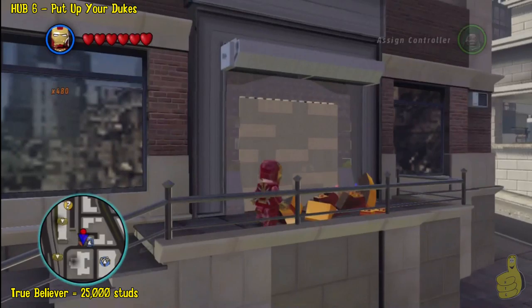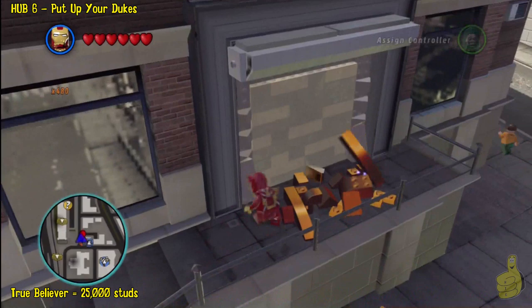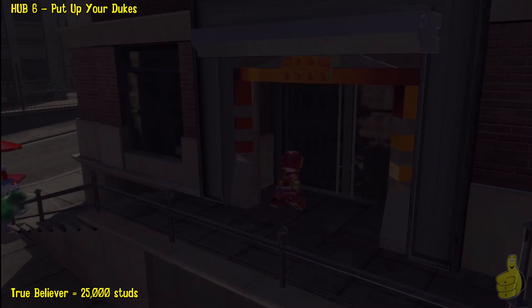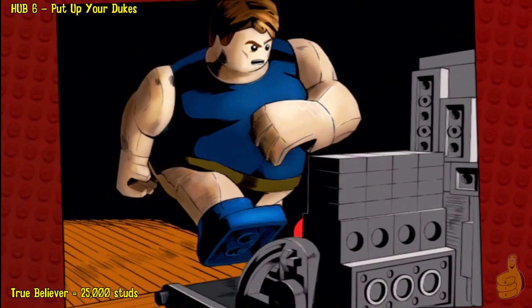Now we're going to drop down below and there should be some bouncing bricks on the front side. We'll give you a quick little peek at the building here — this is Fogwell's Gym. Once you build these bricks up, we'll go ahead and hop inside and see what Old Deadpool has to say. Remember, you need 75 gold bricks to get in this door. They won't be bouncing unless you have them.